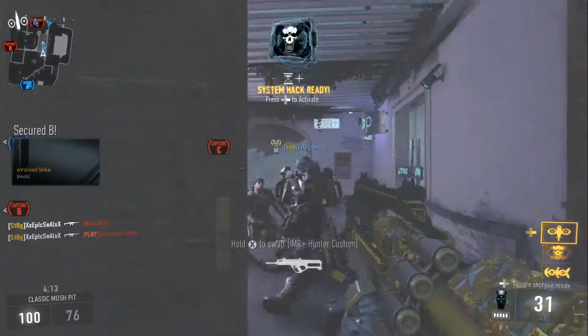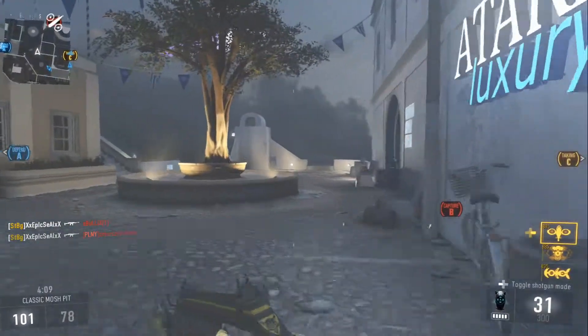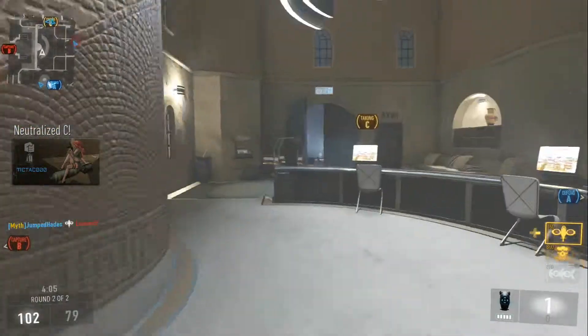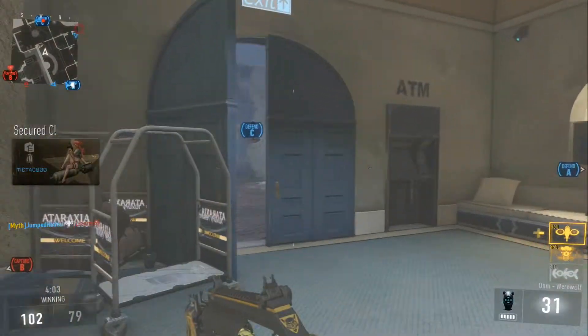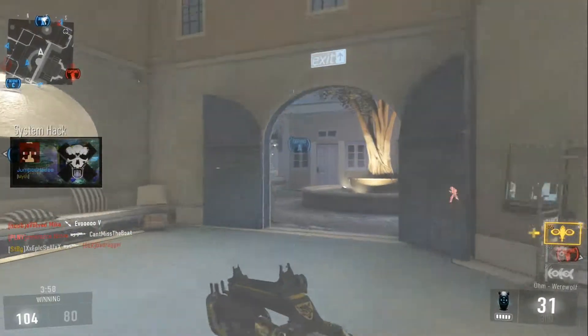So of course we've got the AE-4 early access from the Havoc map pack and now we have the Ohm. As you can remember with the AE-4 we had two versions of the gun — the original version and the AE-4 Widowmaker — and like that we have the Ohm and the Ohm Werewolf.